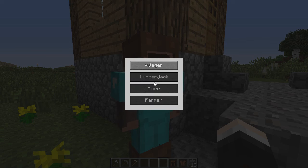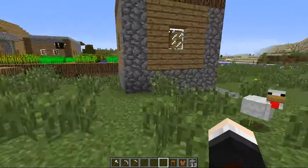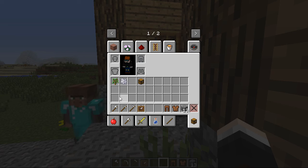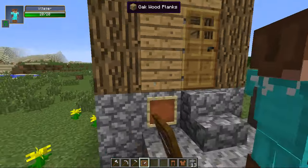The next button is probably the most interesting — it's the 'change profession' button. Right now Kevin is a simple villager, but we can also change him to a lumberjack, a miner, and a farmer. Let's go for lumberjack first, but you can see it's blacked out at the moment because we need to build a guild hall. To do that, you don't physically build one — you just take one of the houses found in a village and place a certain item on it, which is an item frame with one of three tools in it. You can place it on any block that's touching a door.